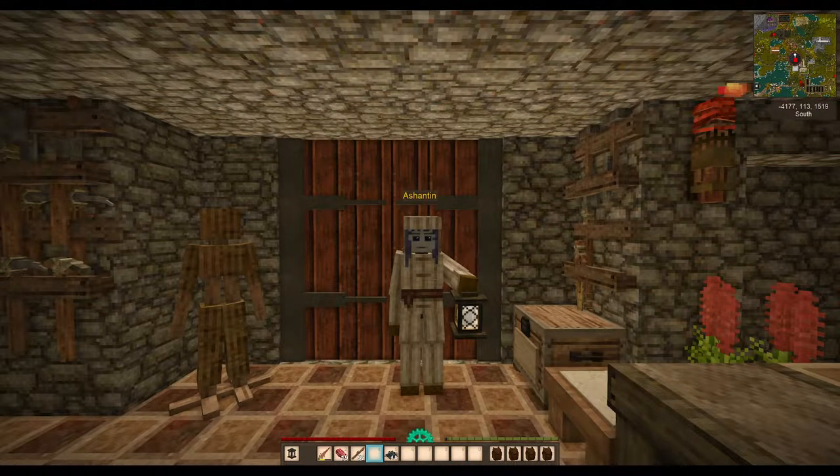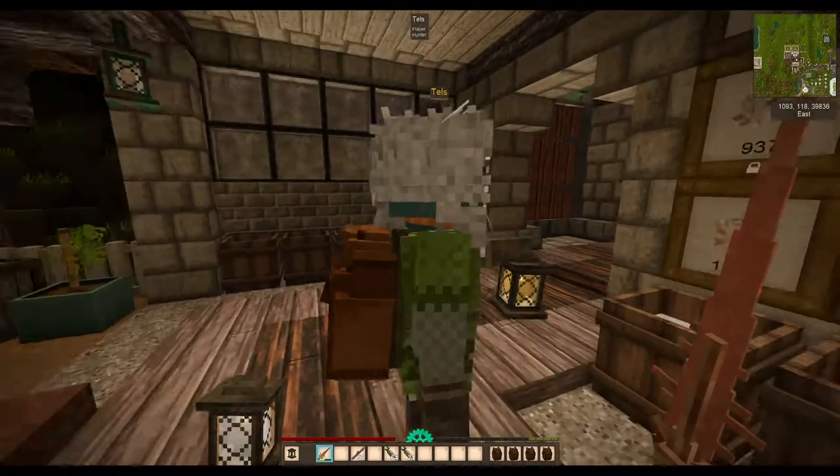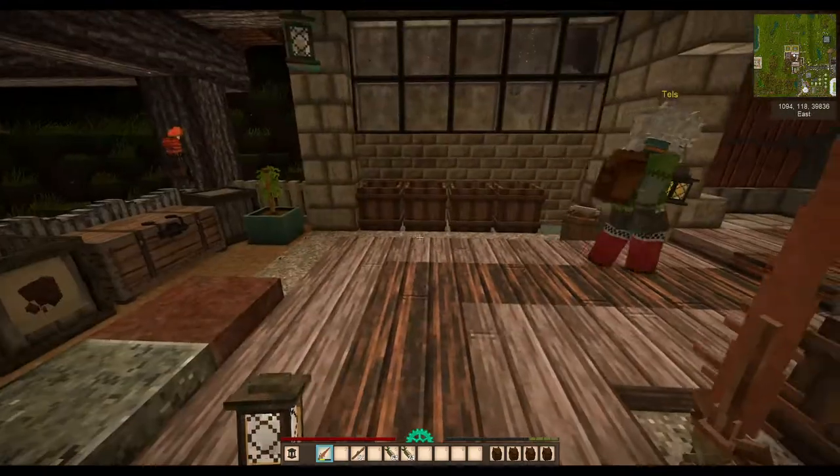Welcome back to part two of the introduction and explanation of the bricklayer's mod. I'm lucky in that the maker of the mod, Tells, is introducing me and coaching me in how the mod works. In this episode we're going to deal with coloured clays, porcelains, glass, glazes and patterns. Let's go over and see how we make the coloured clay and the porcelain.